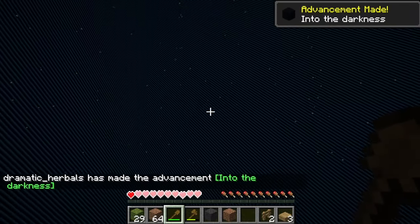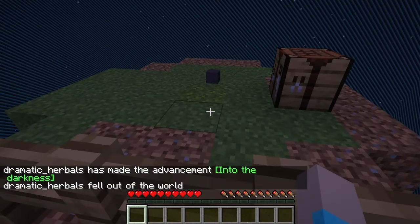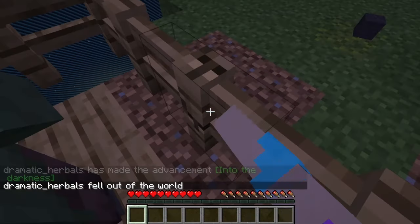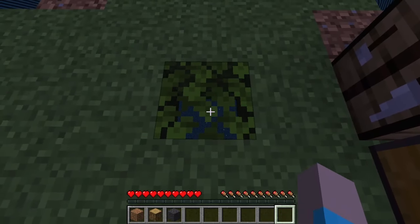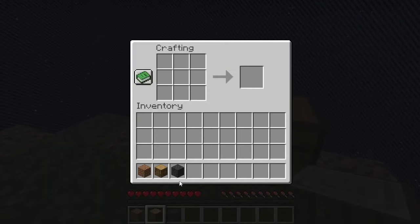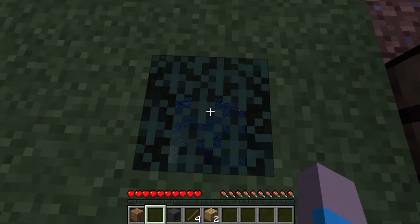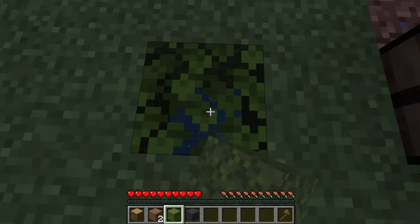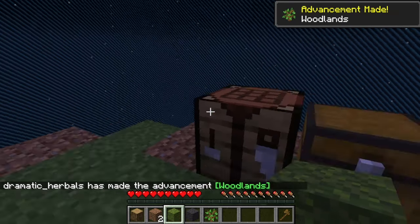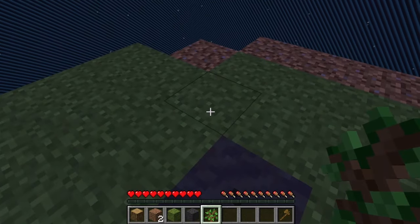Whoa, oh no - how did it fall through? Oh no. I really should make a chest I suppose. We have leaves! We can mine the leaves and get a sapling!